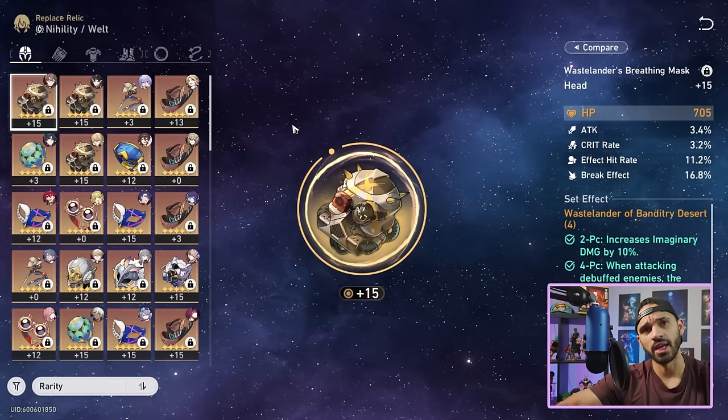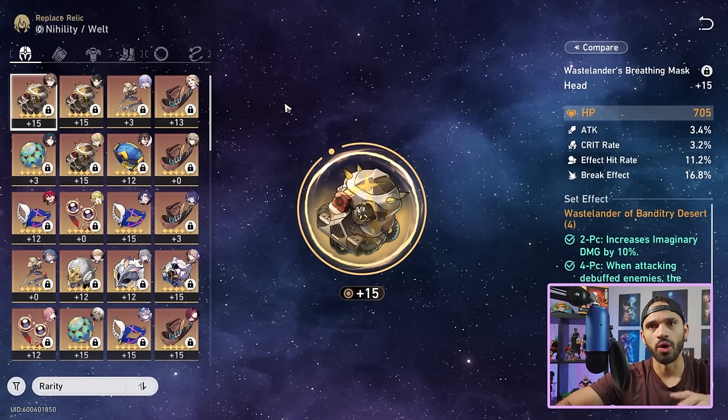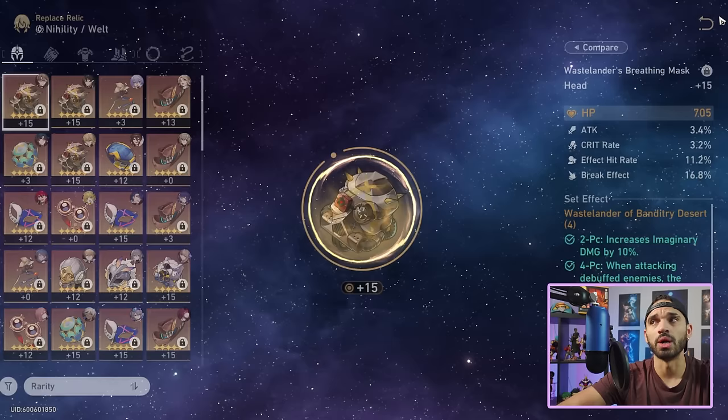If you can get some effect resistance here and there, that'd be nice. Some speed too — he doesn't have a lot of base speed, so you'll need to get some from substats. You want to reach the 134 speed threshold. But overall, once you meet the speed threshold and have some effect resistance, everything else should be crit rate, crit damage, attack percent, and effect hit rate.